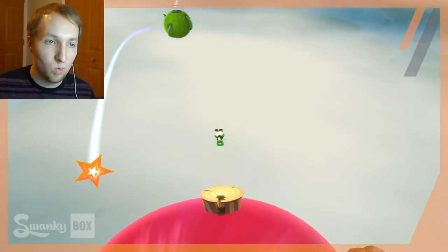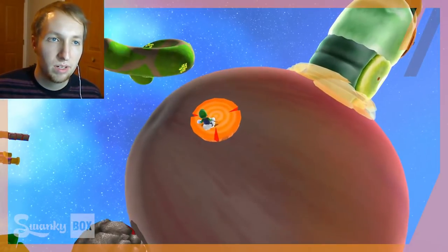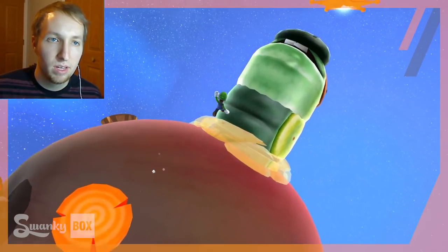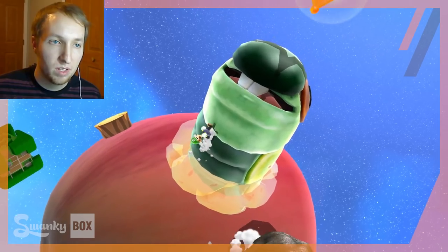So this is right before you fight the boss. We come up here, there's like one or two more spikes we've got to hit. Okay, after hitting these last stumps, the caterpillar extends its head and we can take the warp star to the boss.